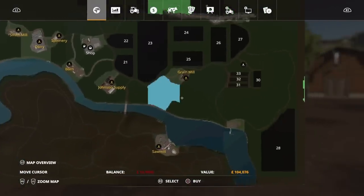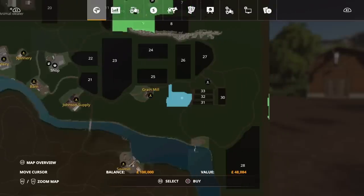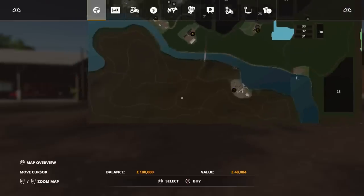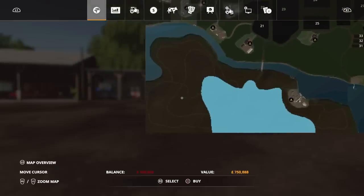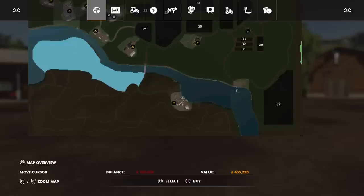There are loads of open areas. When I say open, there are grasslands, but there's lots of trees on a lot of this as well that you can cut down, you can plow out. The forested area is huge — a bit more expensive to buy the forested areas, but there's tons of forestry if you want to do forestry.